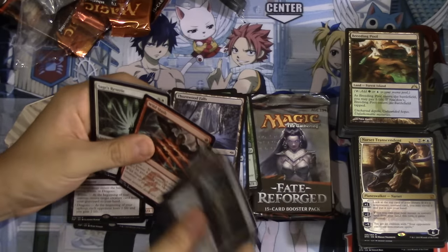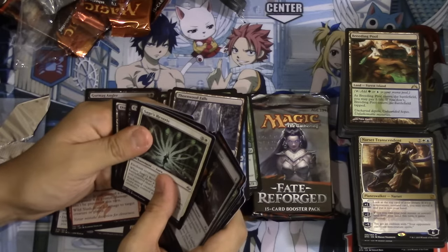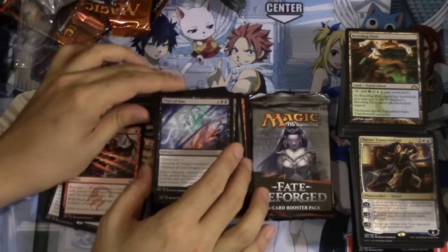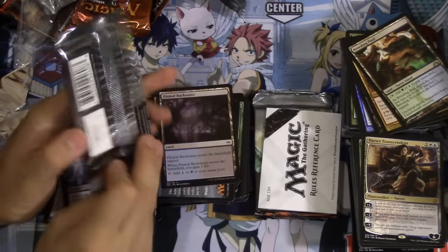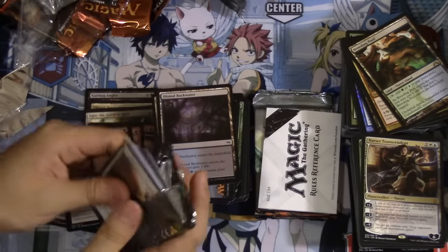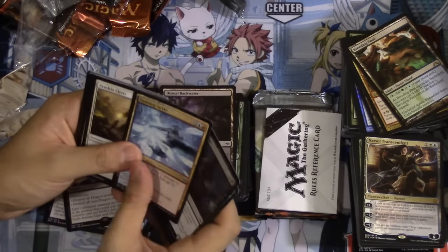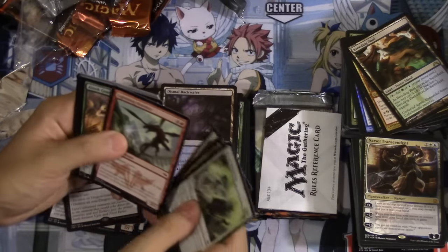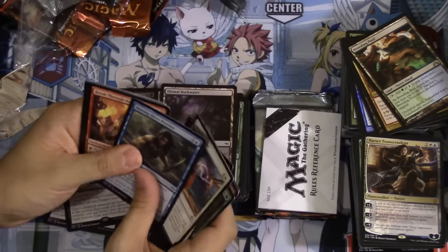Ugin! Wow — Ugin's worth playing, that's probably worth like a few bucks. We got a black card — oh, this is not bad. This is honestly one of the better sweepers. I know people are saying Languish is very good, but sometimes you've got to remove all those rhinos, right? If your opponent has rhinos and he's the only one with rhinos and you play Languish, they're going to attack you. Crux of Fate is still the best sweeper — this card is actually very, very good. I did not realize how good it was until the Pro Tour.